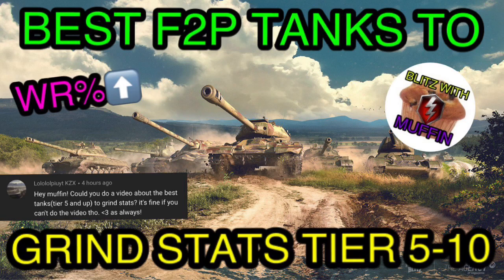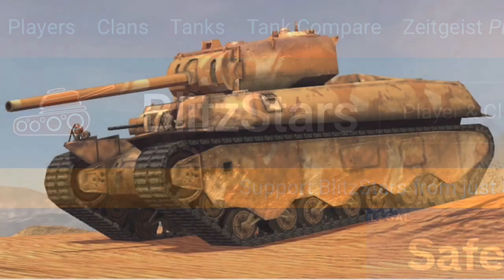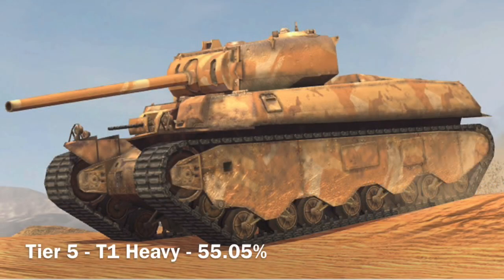This is kind of a mix between Blitz Stars data and a little bit of my own opinion. The win rate you see at the bottom of each picture is the win rate percentage displayed on Blitz Stars. So the first one up is going from tier 5 to tier 10.